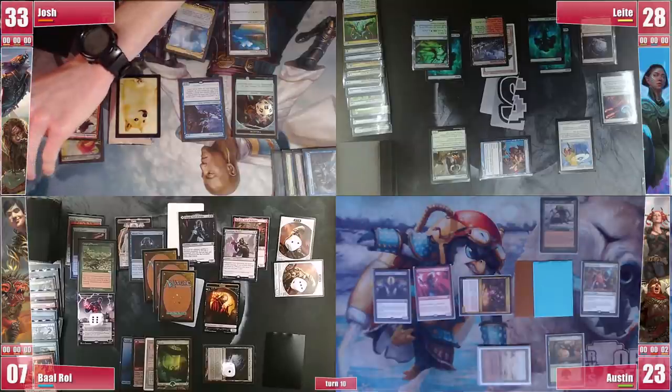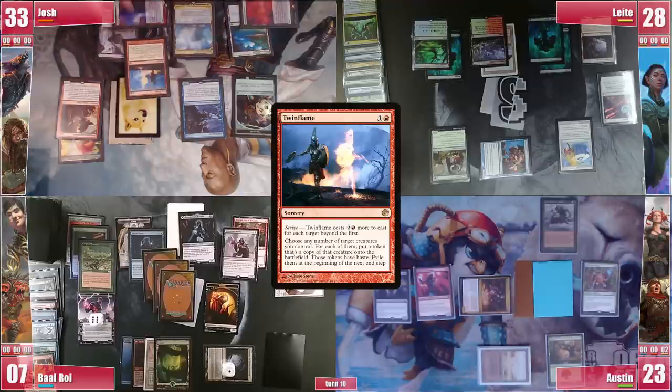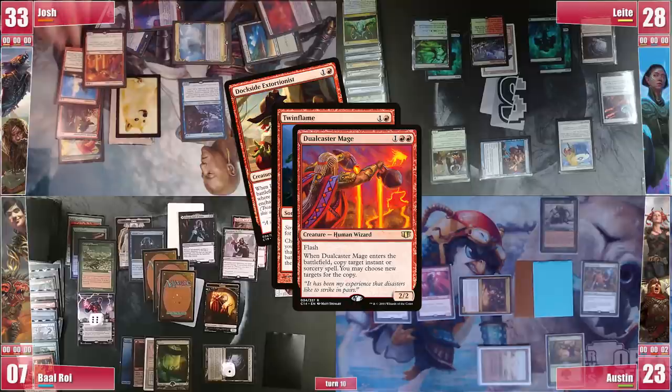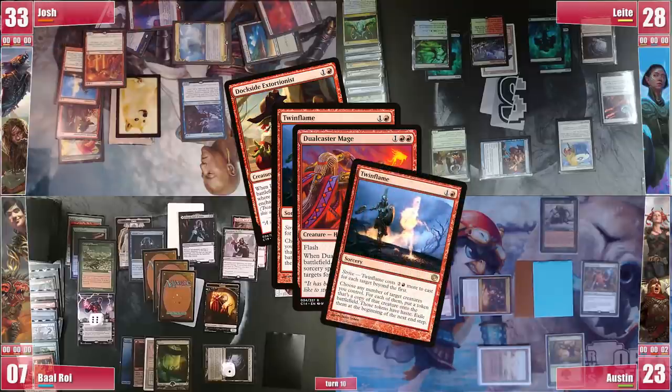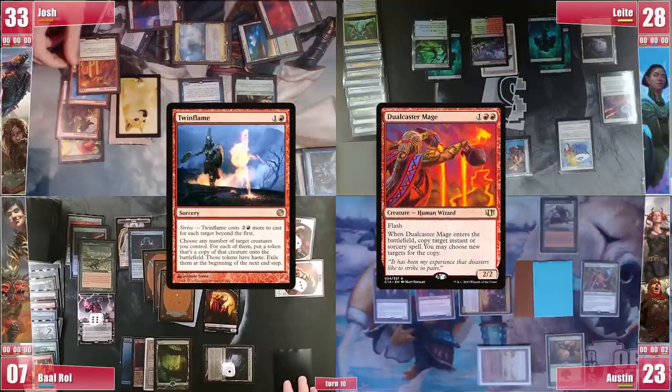After all this randomness, Josh manages to topdeck what he needed — the 5th land, a Bloodstained Mire. He casts Twinflame on Dockside Extortionist holding priority and casts Dualcaster Mage. When it enters he targets Twinflame, creating a copy that targets Dualcaster Mage, and so on, generating infinite Dualcaster Mages with haste and swings for lethal. GG!